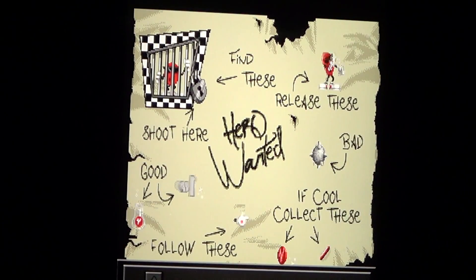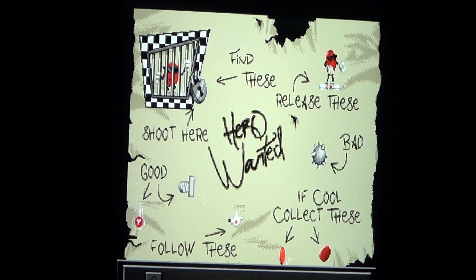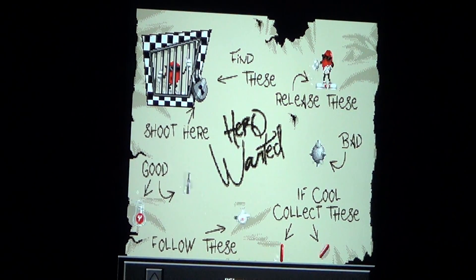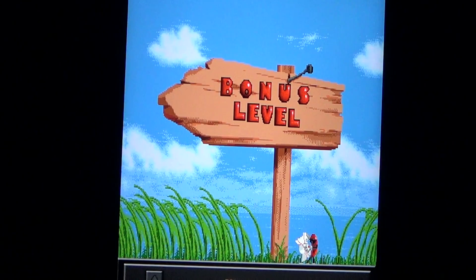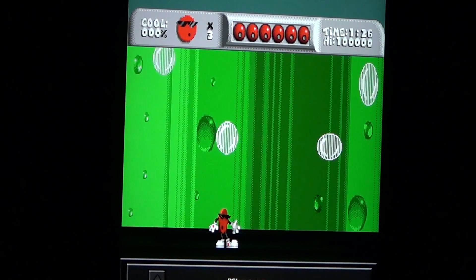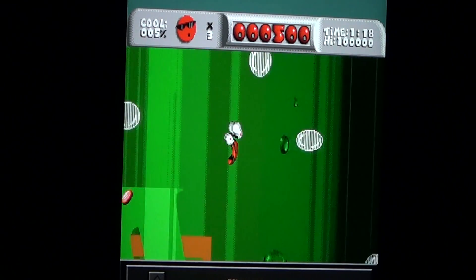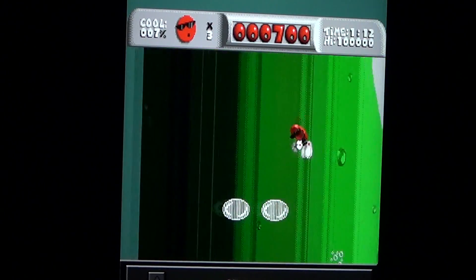This is the Sega Genesis version of Cool Spot running on emulation on an iPad. What you're watching is the iPad screen with an emulator — you won't find it in the App Store; you have to jailbreak your iPad to get the Genesis emulator. One positive side of this game is that it has lots of different levels that are all unique and very different.